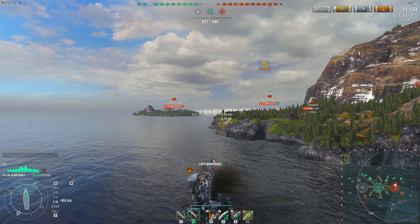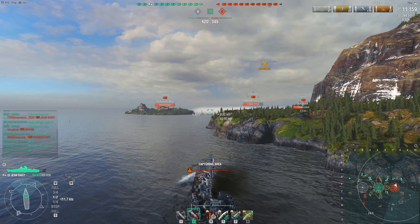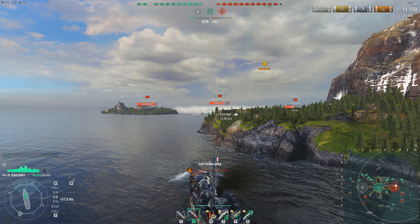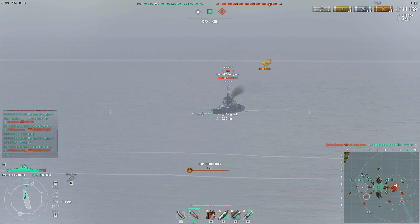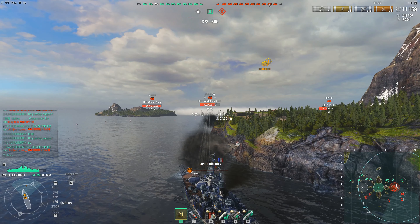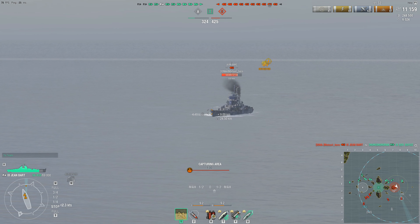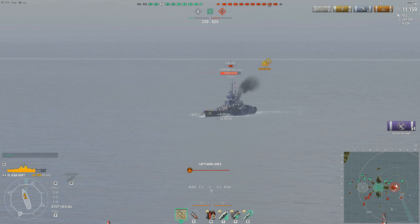If that friendly Jean Bar keeps on course, he'll give Nabo a nice broadside shot, but Nabo is detected. The enemy Jean Bar is now turning in to bow-tank Nabo. Nabo waits to see how hard he's going to turn — if he turns around completely he'll give Nabo a perfect broadside, but he's just going straight in. Nabo gets one salvo of AP off, switches over to HE — a situation where I'd switch to HE as well. The enemy Jean Bar is staying angled enough that Nabo would just bounce shells off his bow with AP.